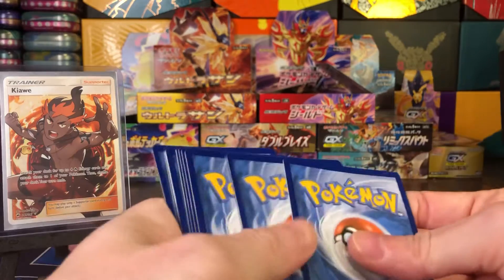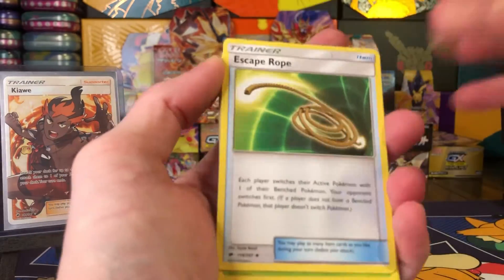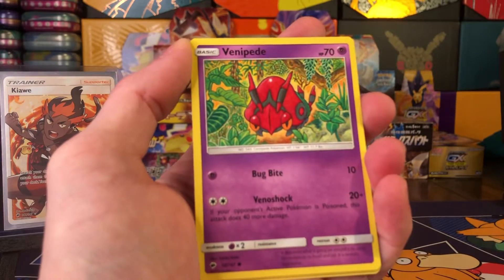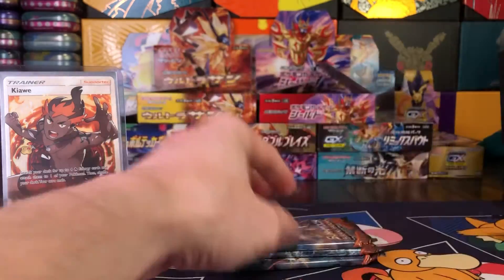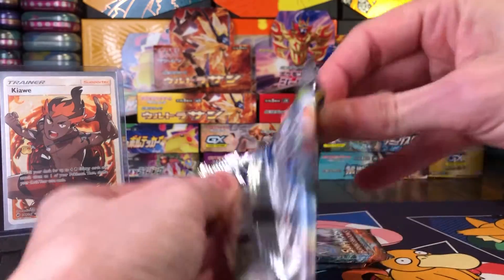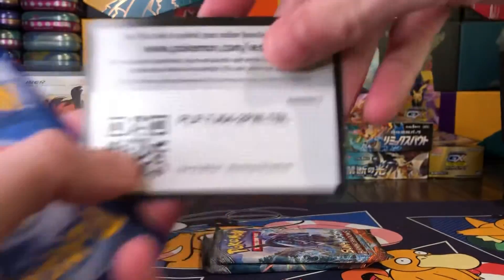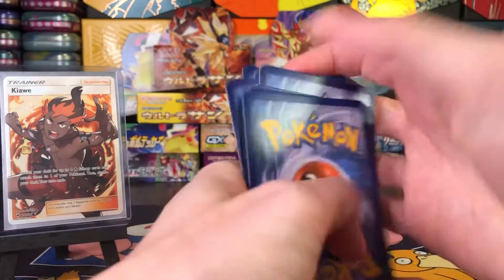Halfway through we do have another green card. So we hit a really good pull in the first pack and we've had nothing since — that is how my luck goes usually. Full packs: Sneasel, Venipede, Sandygast, Drifblim, and a Butterfree. Three to go. Let's at least get like a GX or something. Another green card — that's like five packs in a row green cards.